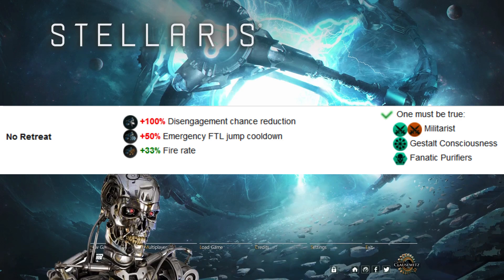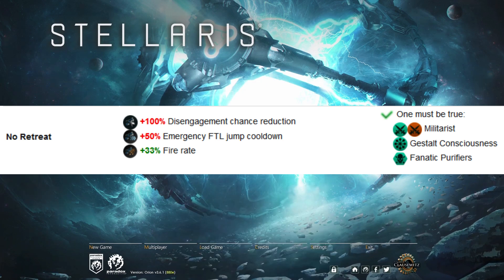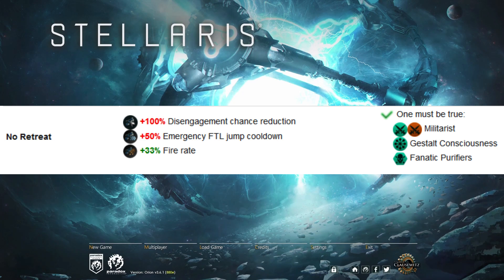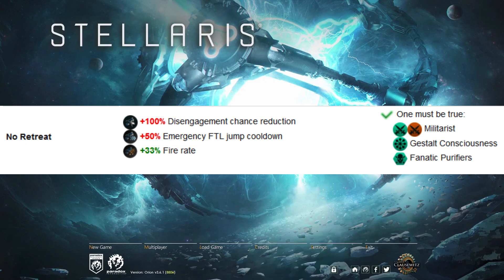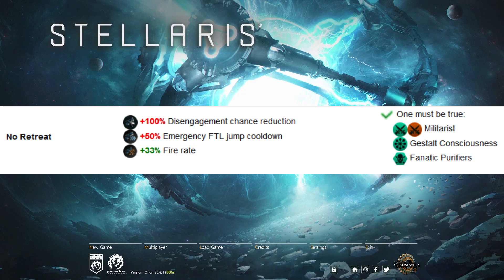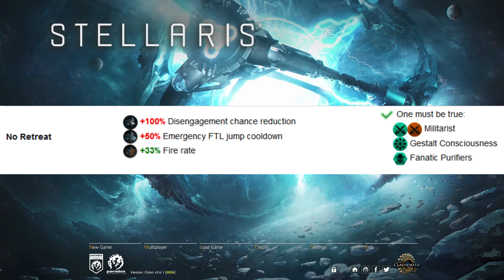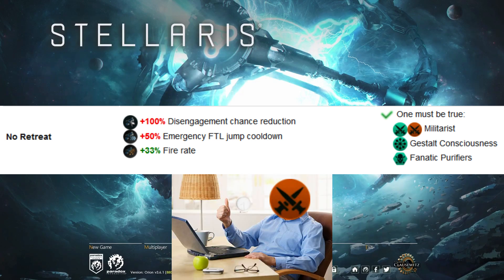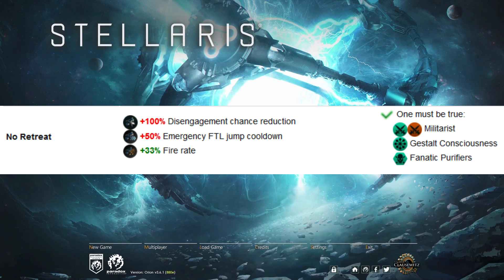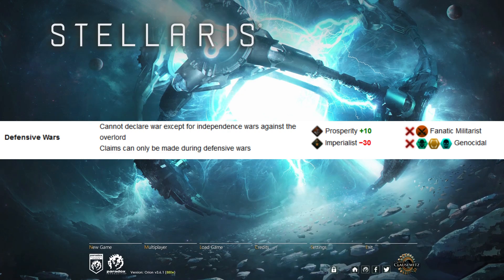How useful this doctrine is can ebb and flow with your gameplay and play style. Versus the AI, it might not be the best choice since your ships can't disengage and you can usually take selective battles. Versus other players — or in a decisive battle that can determine the entire war — the No Retreat war doctrine offers just enough extra fire rate to tip the scales. If you're fanatic militarist, you also cannot take the defensive wars only policy, though generally you'd never take that anyway.